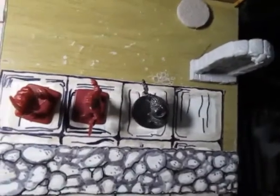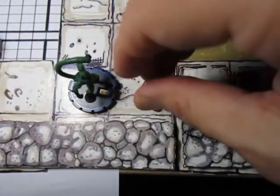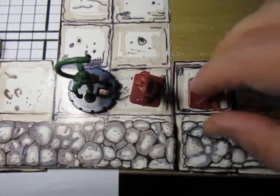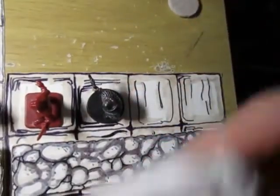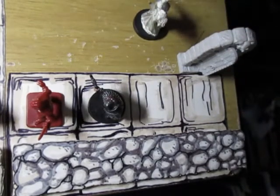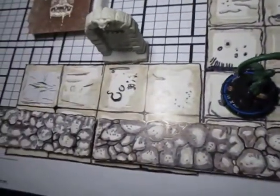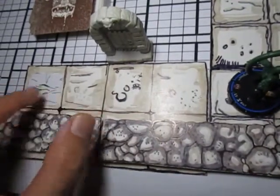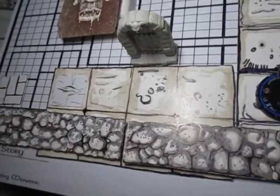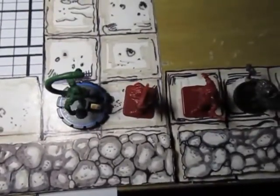I wasn't going to record this one but I like the layout of my new wall. The barbarian went around the corner and spotted a feimer up there in the main hallway. My wizard went into this room - so this door should be open - to check for secret doors. He's in a room over here. There's another room over there, a possible pit trap, it's blocked off by brick, and another room up there.